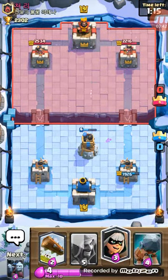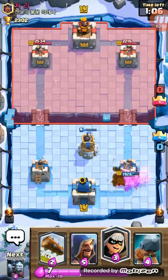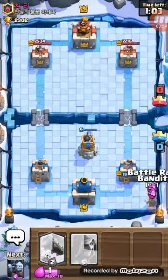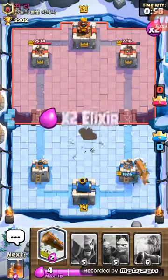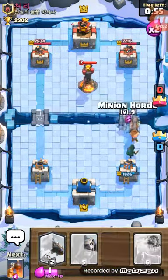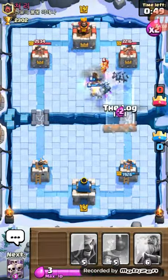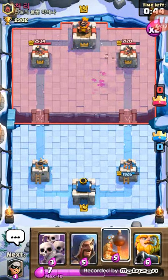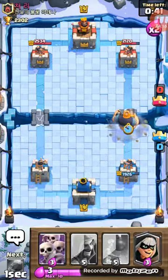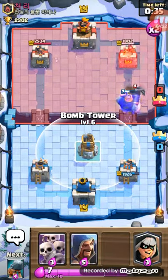I know this deck has two legendaries so you might not be able to use it, but if you can, I'm gonna let that go because my Bomb Tower can get it. Watch this push. He didn't put down a skeleton on me — oh please, Log, come back. I kind of knew that was gonna happen.